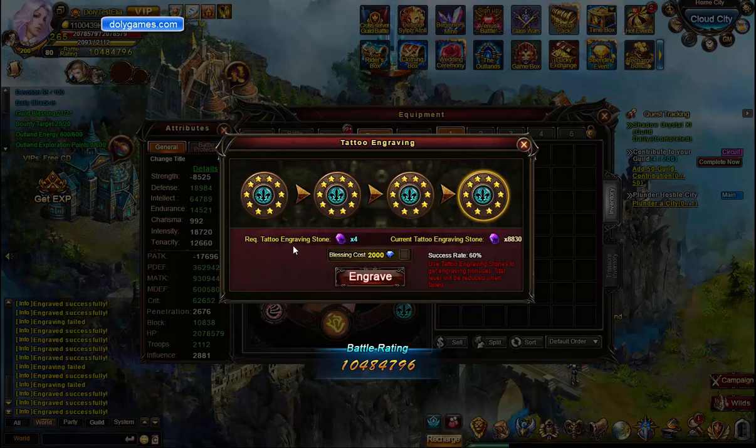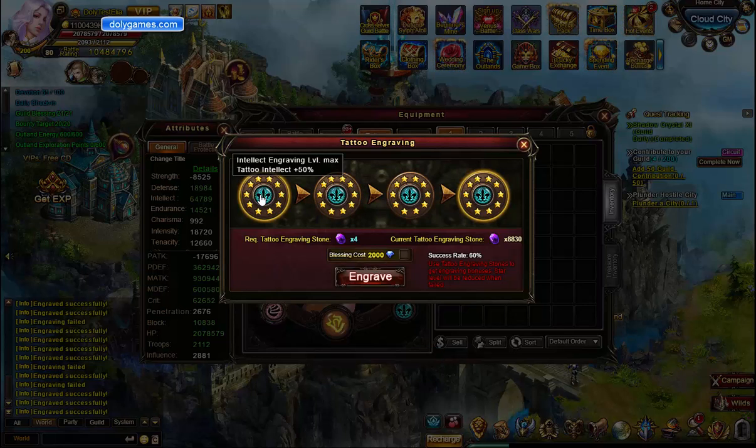Alright you guys, so I maxed out everything and got them all into intelligence. Some of these I had to go through again because they weren't at the stat that I wanted. I'm sort of surprised — I started out with 10,000 of these engraving stones, so I've used less than 1,200 in order to max out all of these. Considering it's very, very difficult to obtain these engraving stones in large quantities, that's not a trivial task, but maxing out anything in this game with 1,200 of a material is pretty unheard of. I only used this Blessing Cost once, and it was on one of these. At worst you're tacking on another 30 engraving stones, which puts us right around 1,200 to cap these all out.